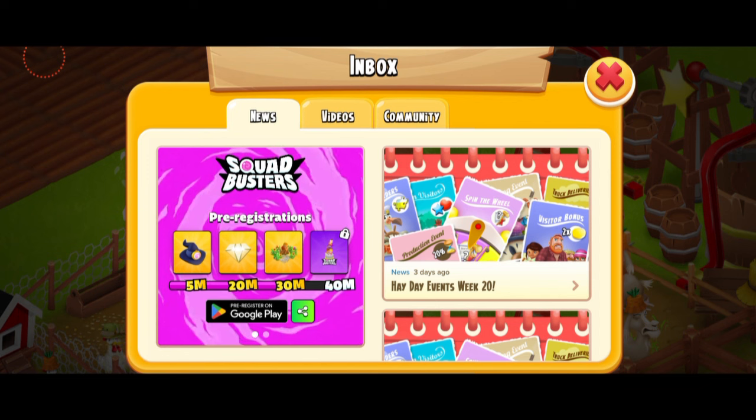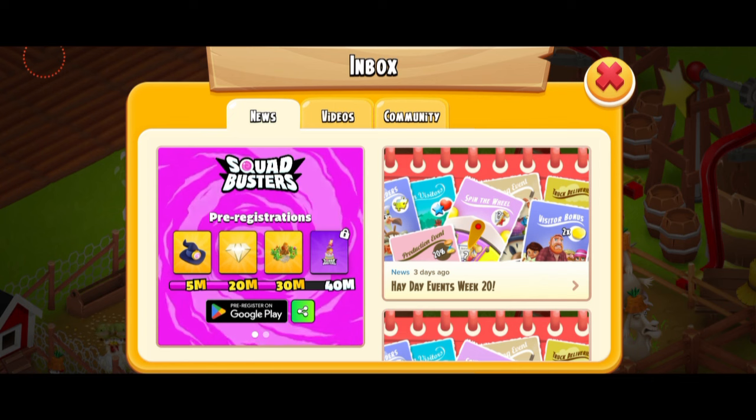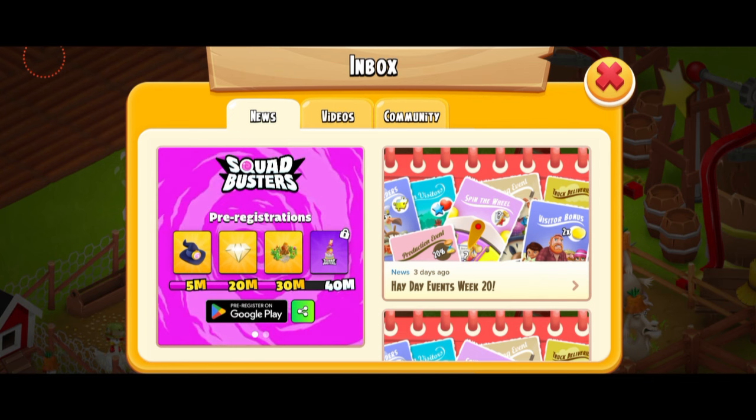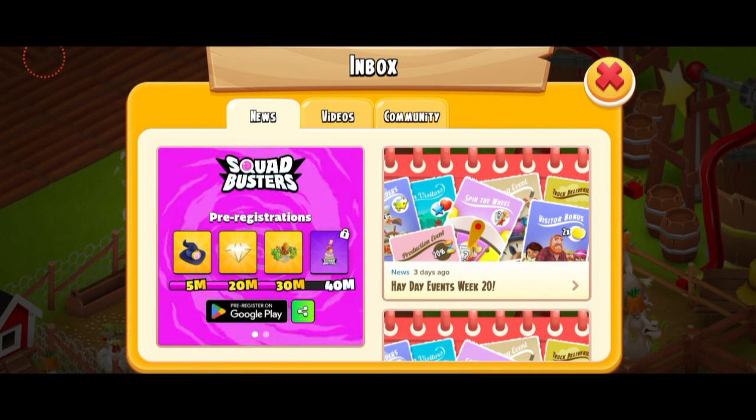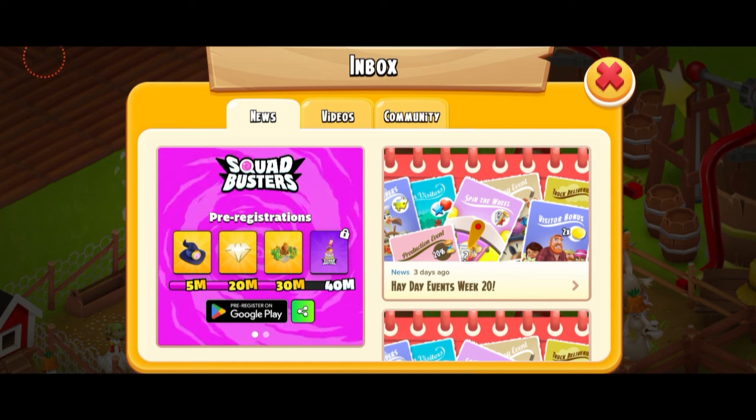There has been a big update to this. Now this is going to be the final prize, which seems like it's a cake with Squad Busters decorations on it, or like it has some characters. You guys can see all the prizes we got. We basically got 10 diamonds as well, but apparently they've removed them.